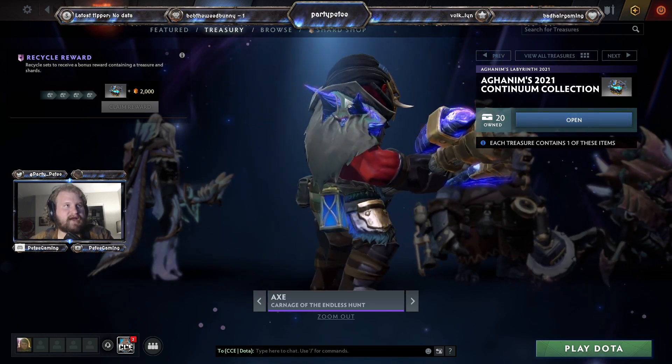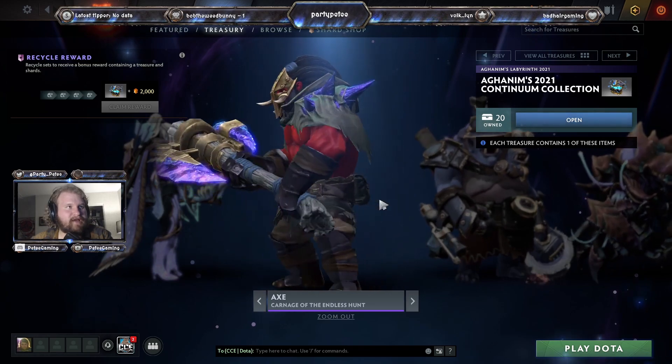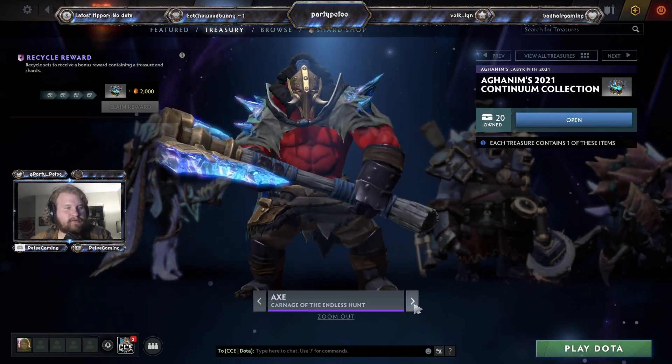Carnage of the Endless Hunt — another crystallized set that comes in for this return here. This one actually features a custom hairstyle for Axe, which doesn't really get shown off too often, but basically Axe with big spiky shoulder pads from the crystallized.